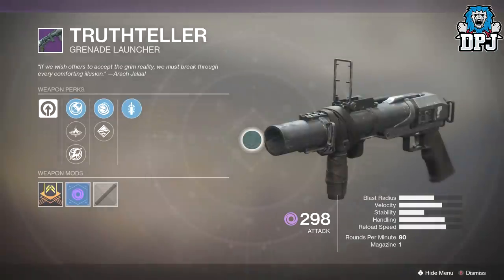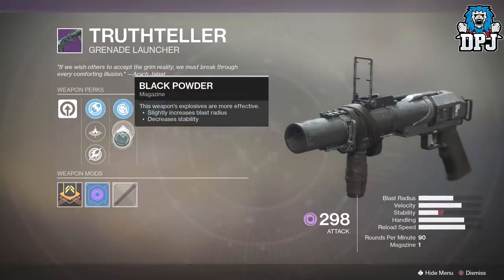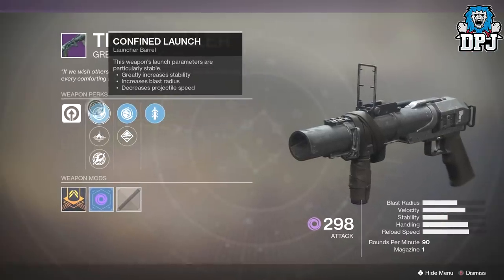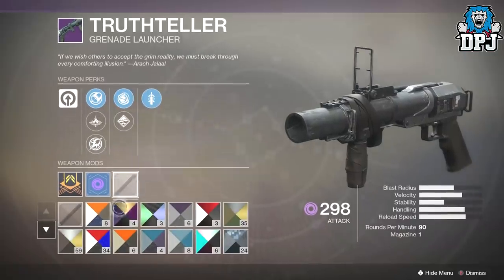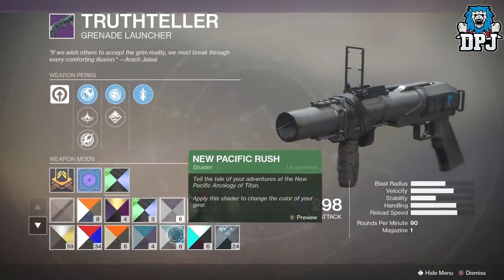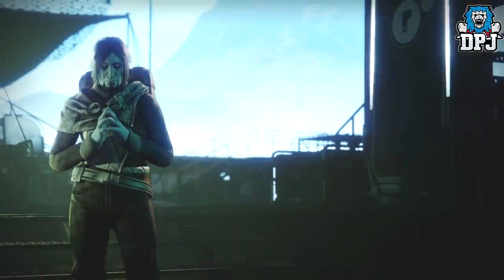Let's quickly take a look at the Truth Teller. It has Quick Draw, Concussion Grenades, Black Powder, Confined Launch, Linear Compensator, and Hard Launch. It's just full black - nothing great about this at all. I suppose if you like grenade launchers you're probably going to like this, but who knows.